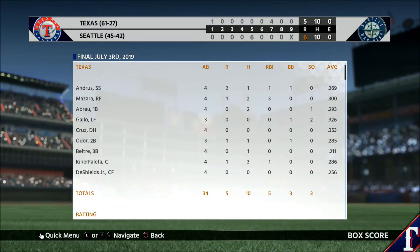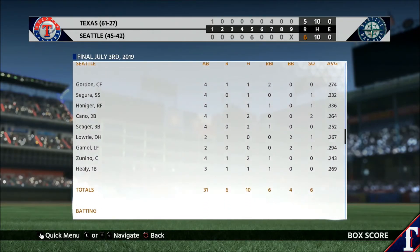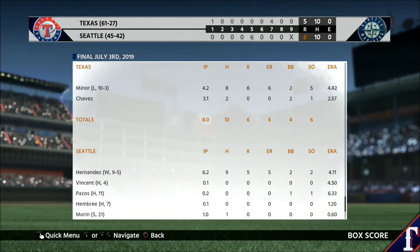A happy 4th of July to all of you out there. Here's what took place around the majors yesterday — starting in the AL West, the Seattle Mariners knocked out 10 hits as a team as they were winners over the visiting Rangers 6-5. The Halos combined to allow only 4 hits as they got the best...